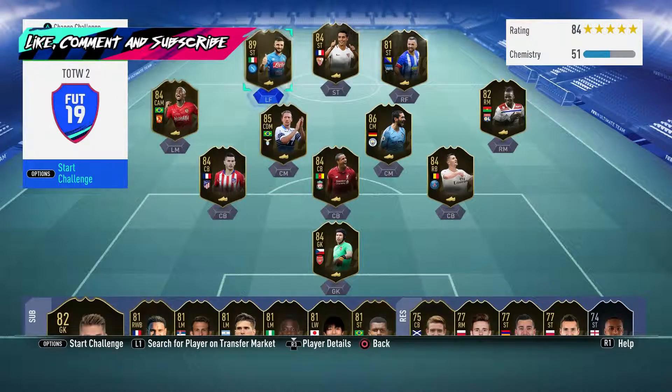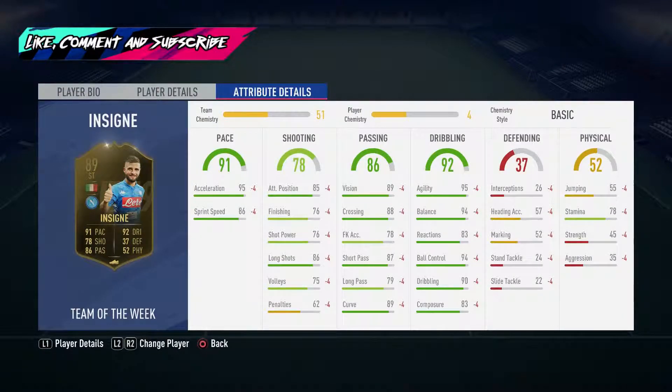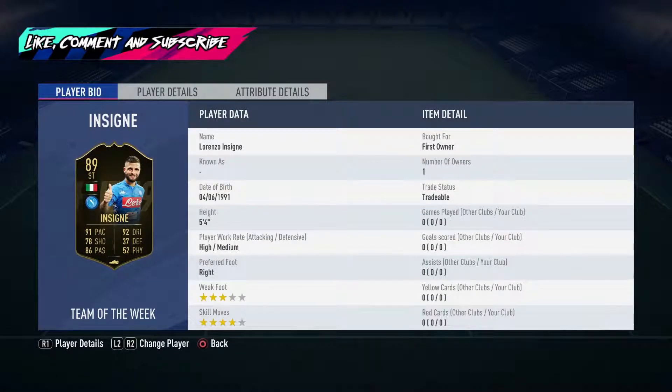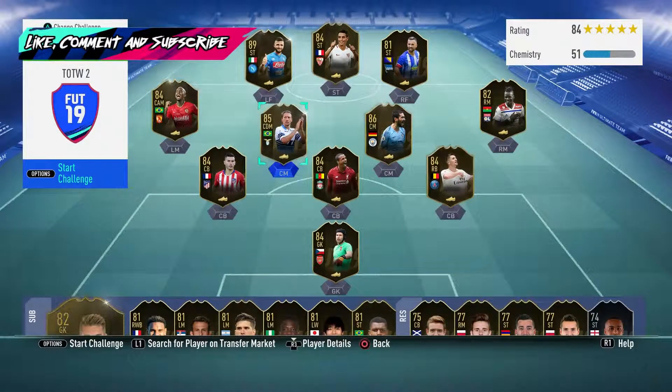Obviously big standout cards in here - Insigne. 91 pace, 78 shooting, 86 passing, 92 dribbling, 52 physical. Physical is not amazing but in-game stats are absolutely insane. You wouldn't need to touch his pace - his acceleration is 95, sprint speed 86. Shooting: 85 attacking position, 76 finishing, 76 shot power, 86 long shots, 75 volleys. Passing is near-on immaculate. He's got 3-star weak foot and 4-star skill moves, so not amazing weak foot, and he's only 5'4 so you're not going to win any headers with him, but good card nevertheless.